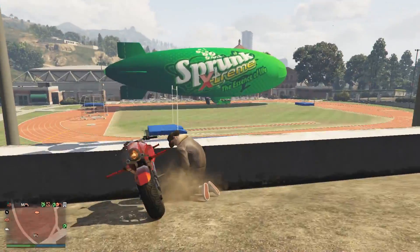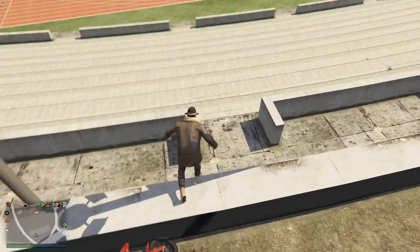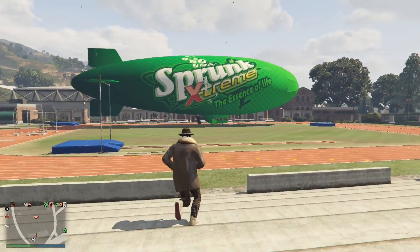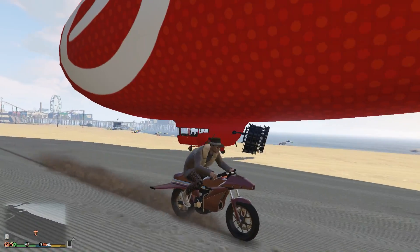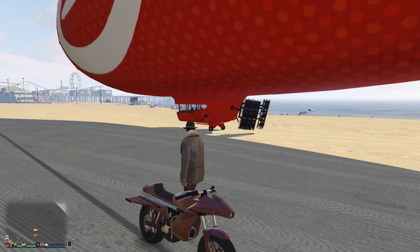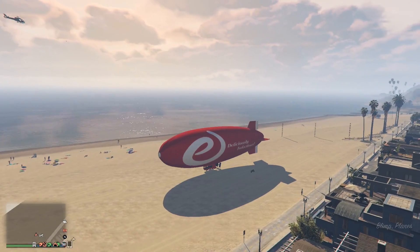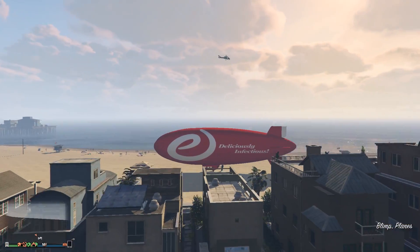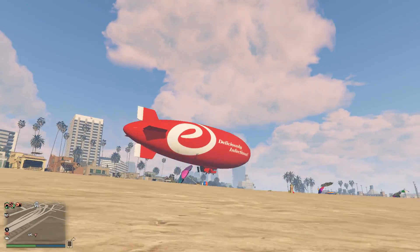So when you want to use it, you have to call Pegasus and then drive down to the nearest Pegasus pickup point to get your blimp. And don't forget there is a Pegasus delivery fee of $200 every time. And because this isn't a personal vehicle, it cannot be customized in any way — nothing can be upgraded, nothing can be changed. What you buy is what you get, which also means you cannot change the livery on the blimp. If you want to change the livery, you have to buy another blimp with the livery on it that you want.